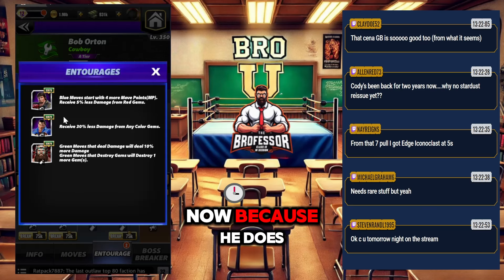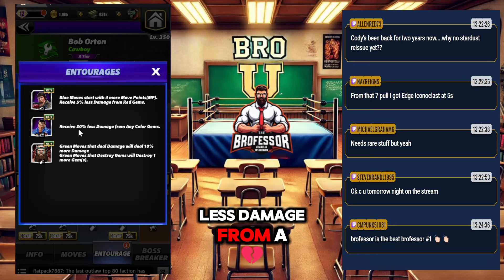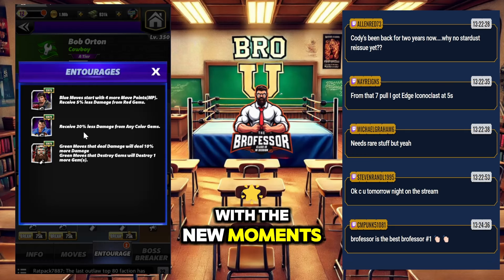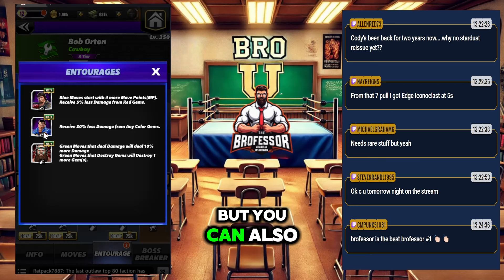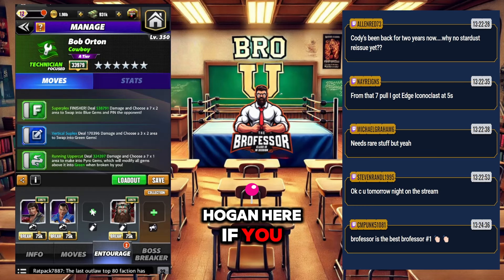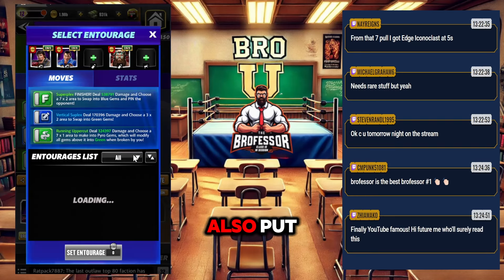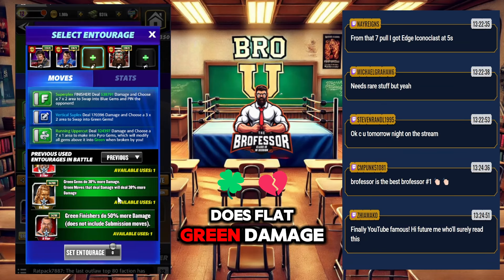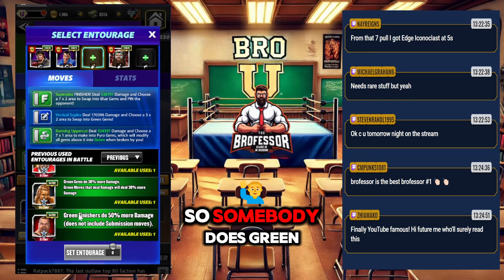Now because he does less damage from color gems with the new moments, we're going to put Honky Tonk Man here. But you can also put someone to get blue MP, and then anybody that can do green gem damage — you can put Santa Hogan here if you have them, or we can also look for someone who does flat green damage, that's green move damage.